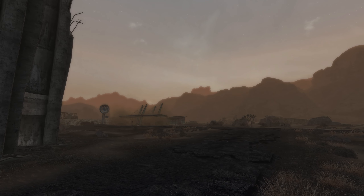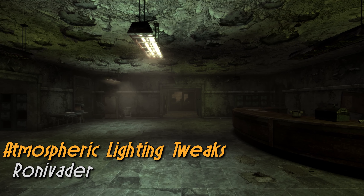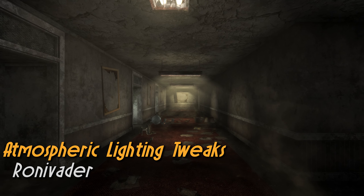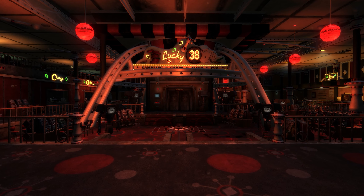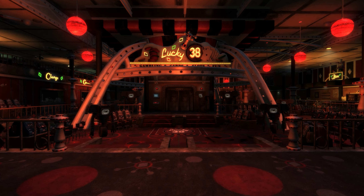With those mods your exteriors are going to look great, and for interiors you simply need to pick up Atmospheric Lighting Tweaks, which changes how some of the interiors in game look. It adjusts the light templates to better fit the cells they're in, giving them a nice upgrade — and it will even apply to the Capital Wasteland too if you're using the Tale of Two Wastelands version.